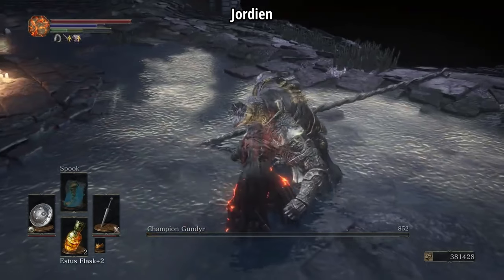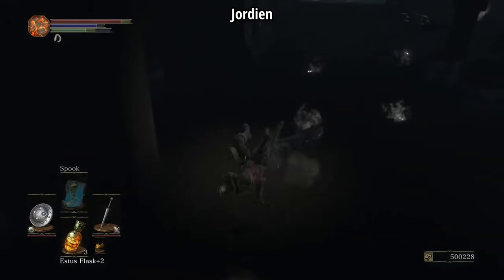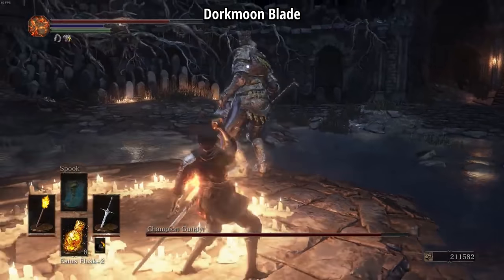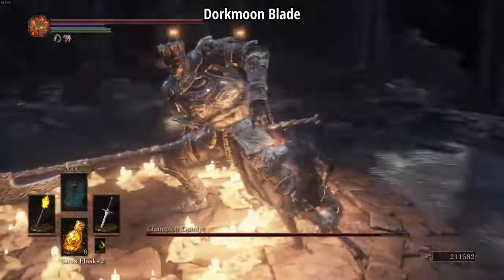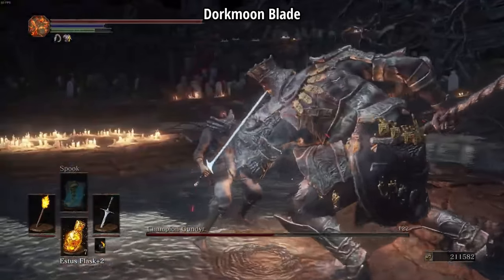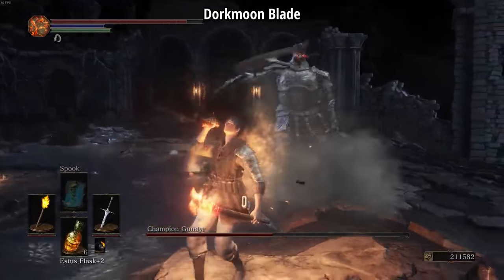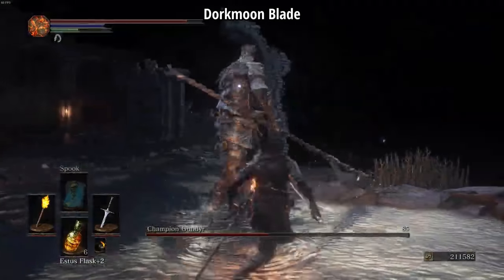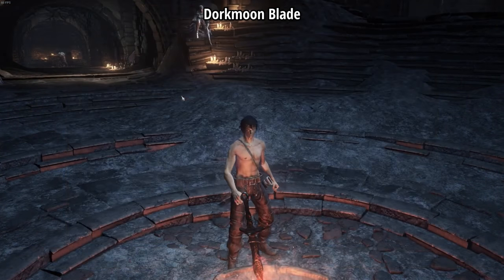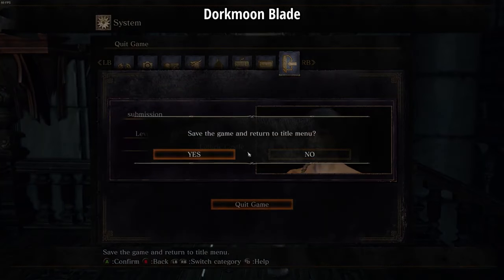He knows that even at base level, with the Storm Ruler he should be able to defeat Yhorm very quickly. In order to reach him though, he has to make his way through Irithyll — and he nearly dies just before reaching the Dungeon. He keeps pushing through Irithyll Dungeon and some strategic jumps get him down to the Profane Capital in no time. When he finally gets to Yhorm, he picks up the Storm Ruler and baits Yhorm into missing attacks before going for his own. Dorkmoon, meanwhile, ends his run farming Lothric Knights and finishes with 452,282 unused souls.